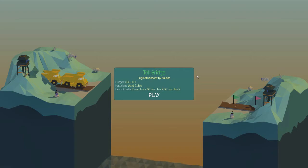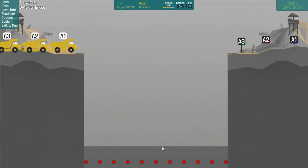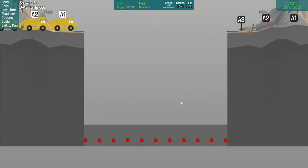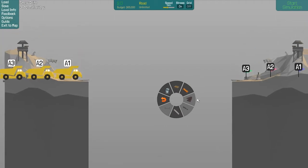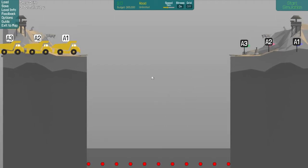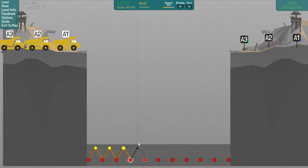Tall bridge! Good ol' Zautos. $65,000. Wood, cable. Dump truck, and dump truck, and dump truck. What? Road, wood, and cable? What the hell would I use cable for? Oh my God. Well, I'm gonna use the grid on this one. And I have a feeling I'm gonna be editing a lot out, because it's going to be doing this. A lot.